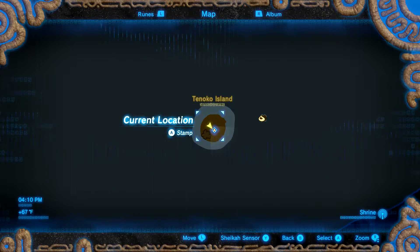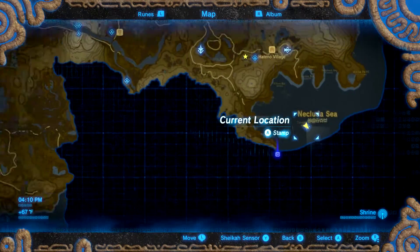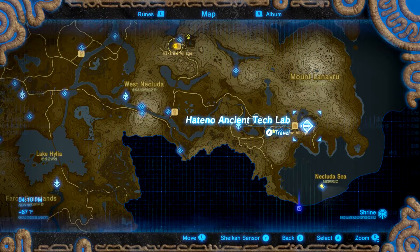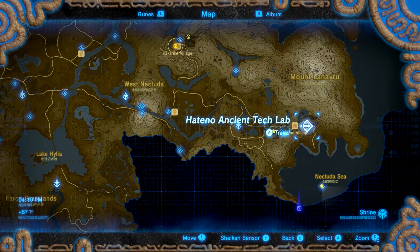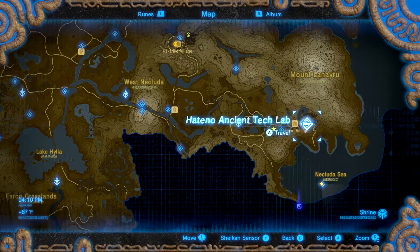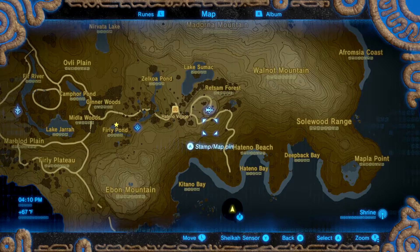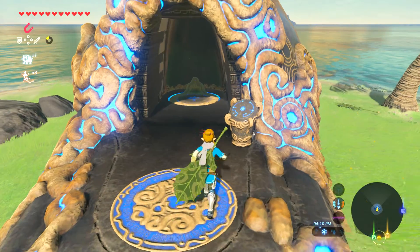Alright, here we are at the next piece of the climbing gear set on Tinoco Island, which is pretty much south and a little bit east of Hattano Ancient Tech Lab. The best way to get here is to glide — you'll probably need a stamina food or two — and just glide all the way down to reach here.